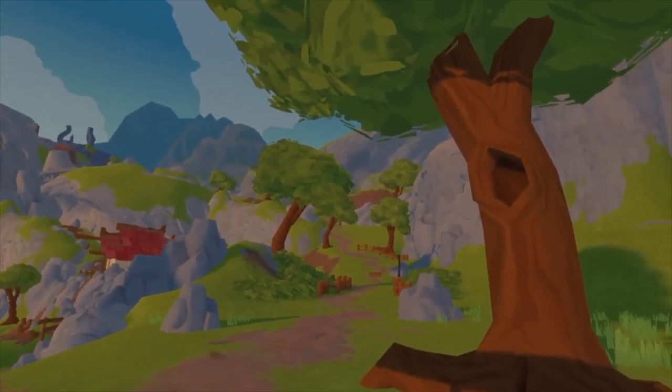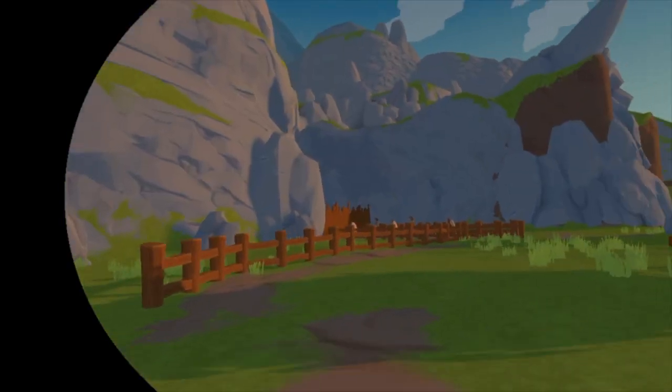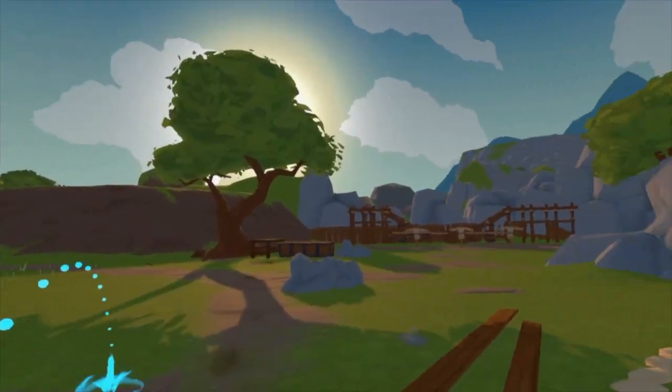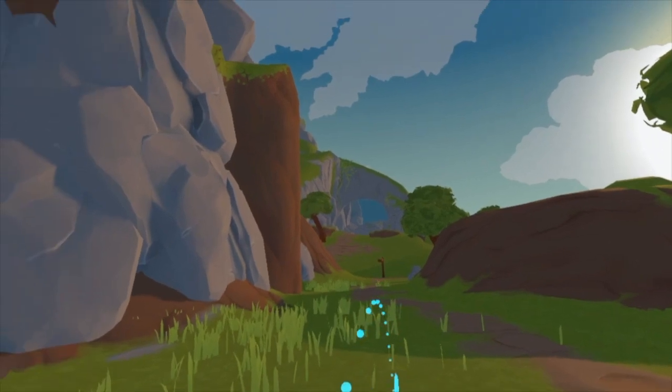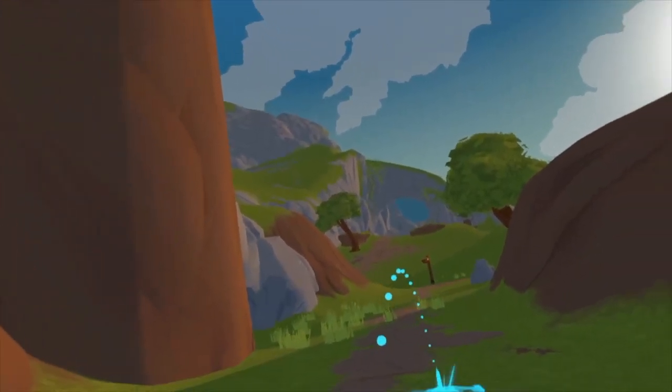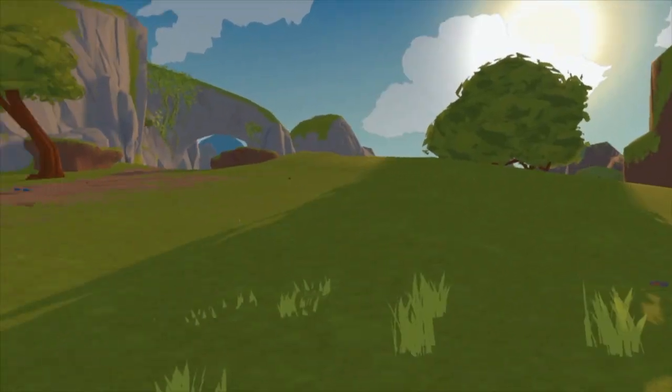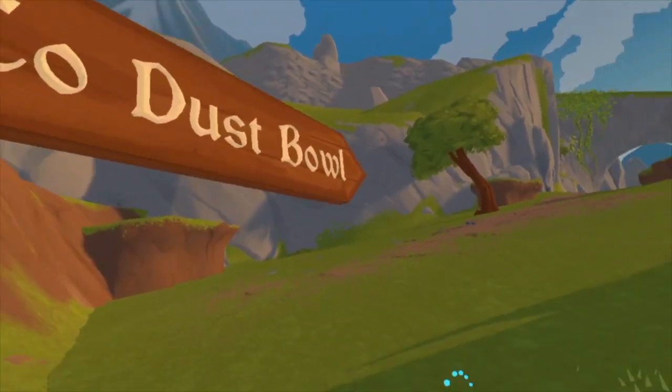I'm down by the training grounds, so just keep going. You should see this giant arch up here — that's a good way to know where you're going. It should also say 'To Dust Bowl' right there.